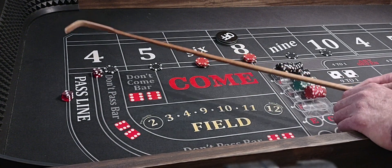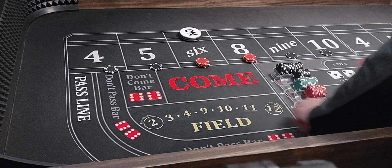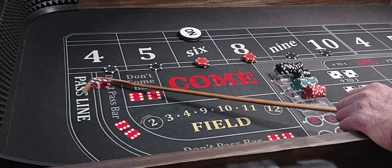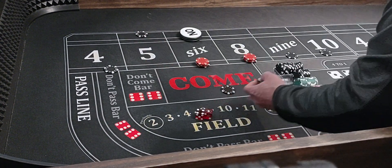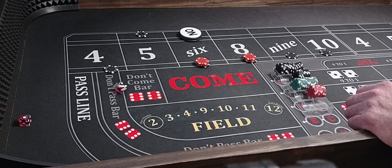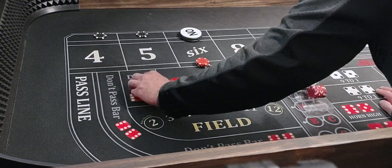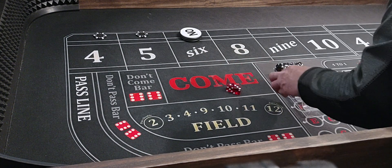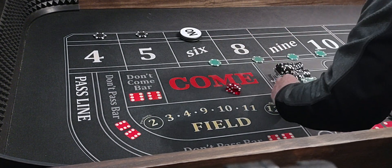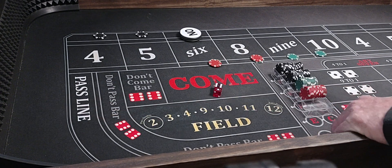Here we go, coming out. Six would be the point — we'll be all set. We hit the five, that'll pay $140. We'll take $150 for $10. Bring our five down and lay the five for $100. Here we go — we hit the four, that'll pay $200. We'll take our four down and lay the four for $200.